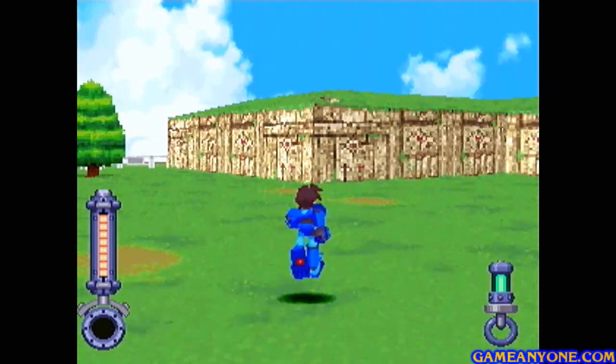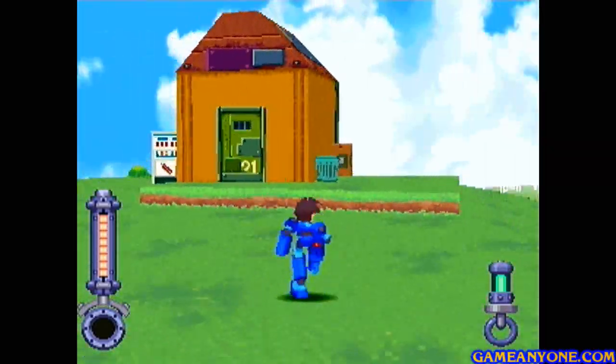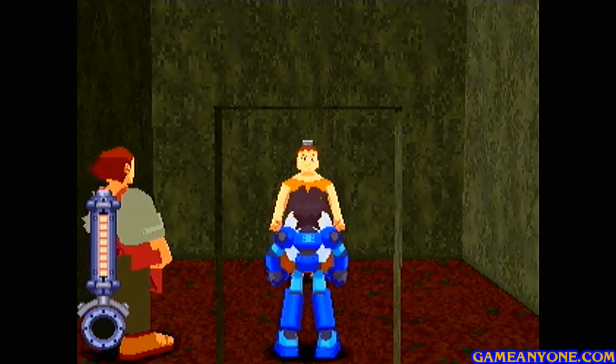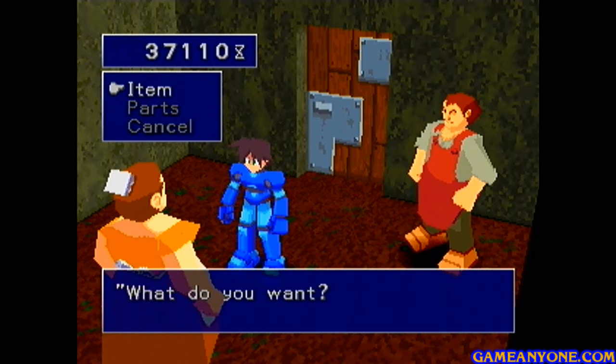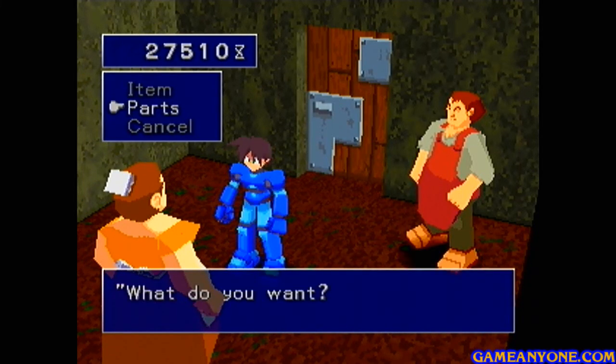And where we're going to be going is actually around that building there. First off, we can actually go in it. And as we do so, we can see that the junk shop people are actually here for some weird reason — I don't know why. They're still in the junk shop too if you go there. But we can buy all their stuff here, and they've got some good upgrades. Look at this — attack plus four. Buying that for sure.